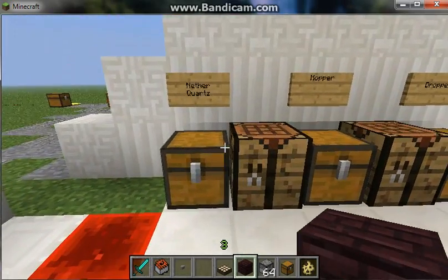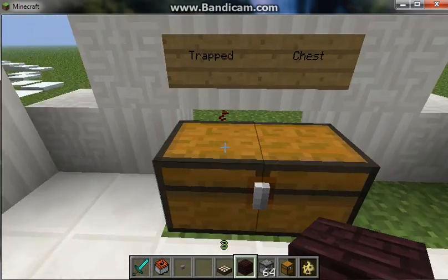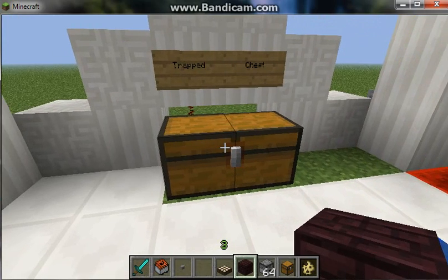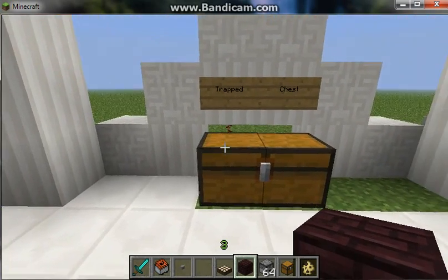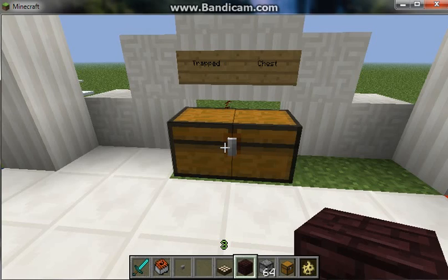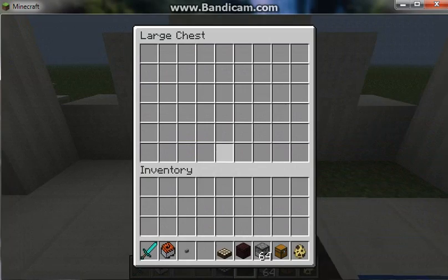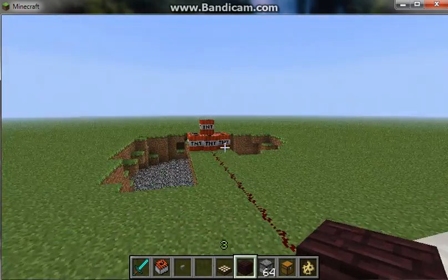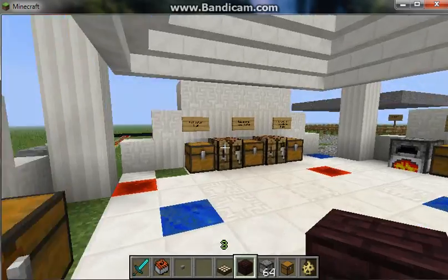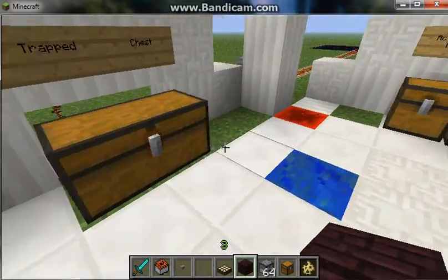Moving on — this is the Trap Chest. What it does is emit a redstone signal of one block when opened. You can extend that with a redstone repeater. When you open it, it triggers the redstone output, which can really ruin your day if someone sets up a trap with it.